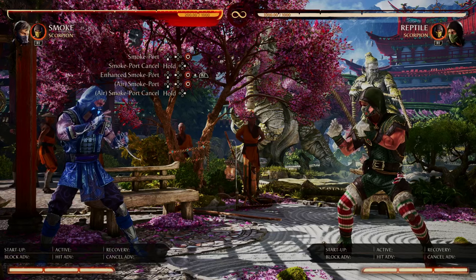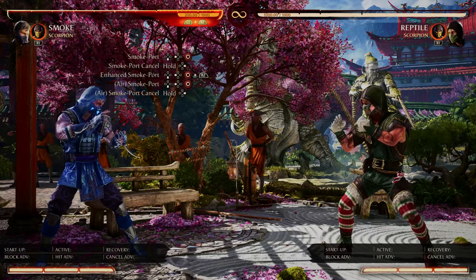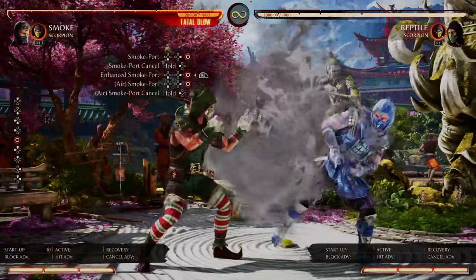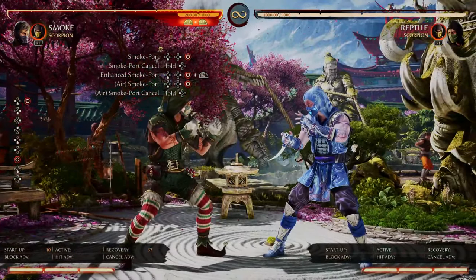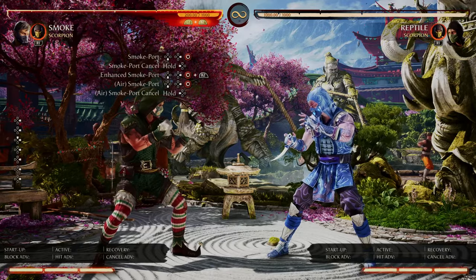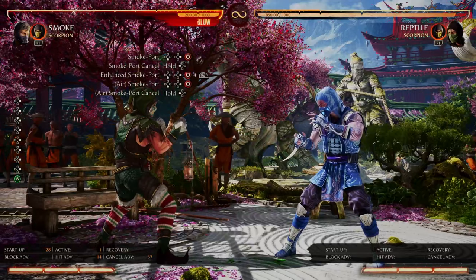Next let's move on to the air smoke port cancel. The air smoke port cancel is a little bit more tricky to do because you have to jump up and do it in the air. However, it opens you up to be a little bit more unpredictable for your opponent. The benefit to doing this is it might force your opponent to low block because they're expecting a smoke port. If that tricks them into blocking low, you can follow up with your back two, which is an overhead, and set up a new combo.